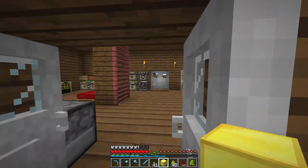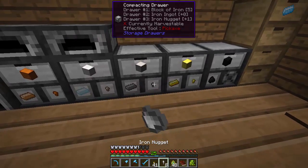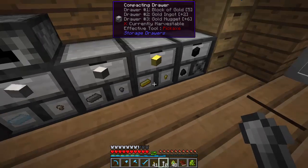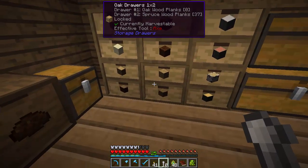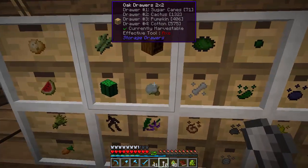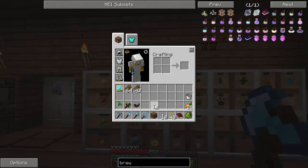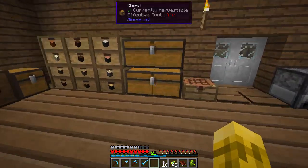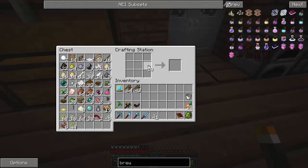Let's actually get to Thaumcraft. We need 10 iron nuggets. A weird thing happened when I put a roof on this floor — all of the drawers, since they don't have access to sunlight, they kind of went darker than usual, the contrast changed. So it's a little weird and hard to see them. I might put a skylight in here so this doesn't happen. As soon as you give it some light, see — now it works normally. We need two iron caps to get started with Thaumcraft, and a stick.